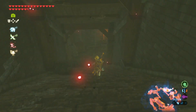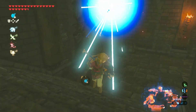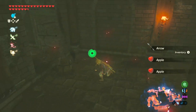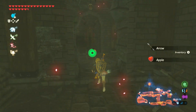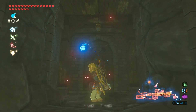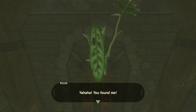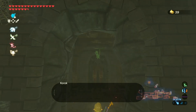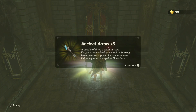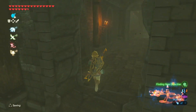Very cool. Apparently there's a treasure chest near here. There is a broken wall — I'm thinking that's where it is. There's a Korok seed right there. Found you. Let's see what this is. That's worth it.